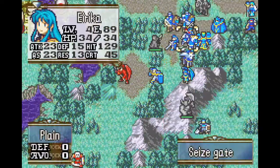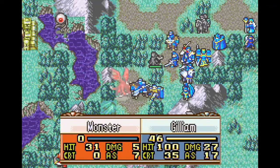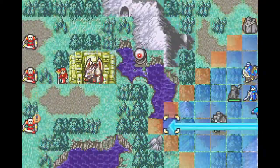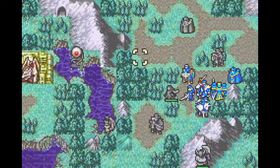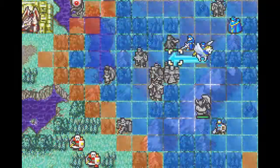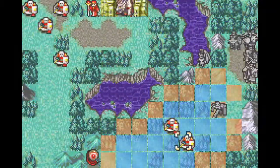Anyway, the danger has passed, so let's keep moving. I'm actually not very far from the boss at this point of the map, but the thickets, mountains, and lakes are inaccessible to most units — you need flyers. I'm sending in Myrrh to do my dirty work. She has about 20 uses left on her Dragonstone. We'll have to see if they last.